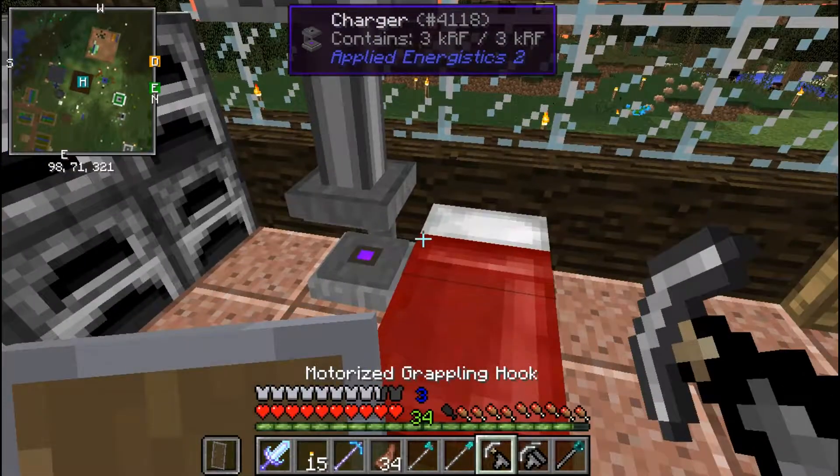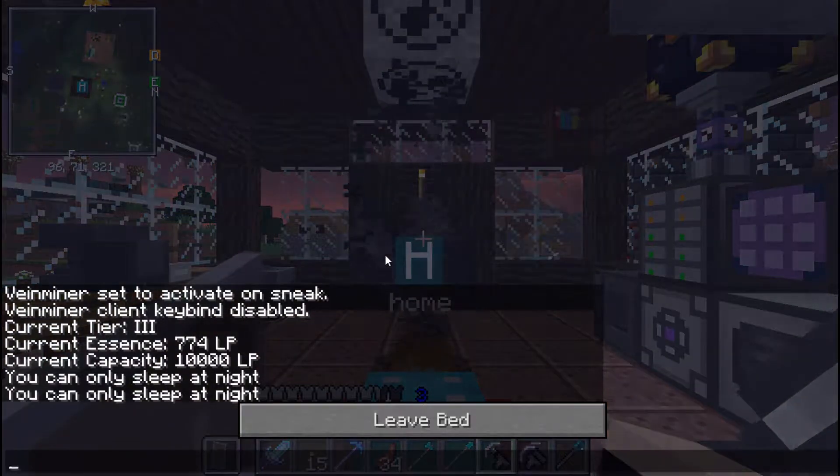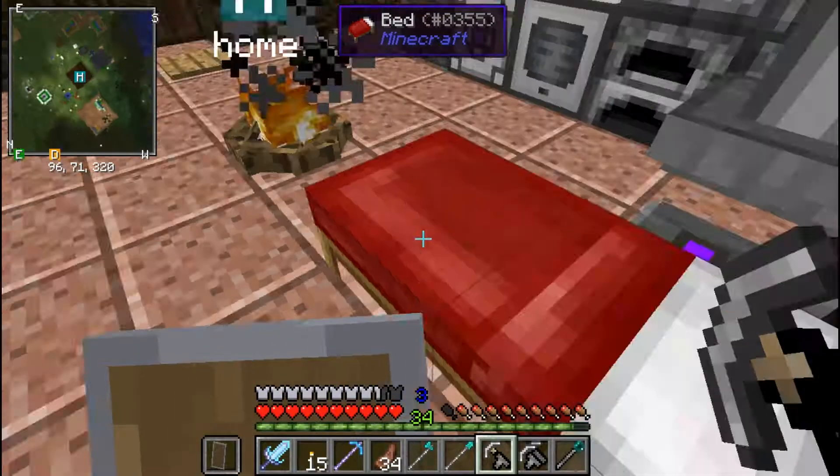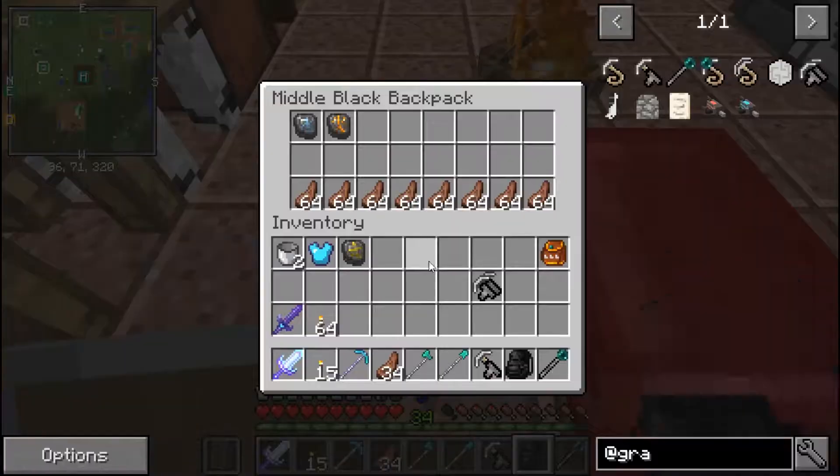Let's make a single grappling hook. We'll sleep real quick. We'll throw this double one in our backpack just in case we need it.